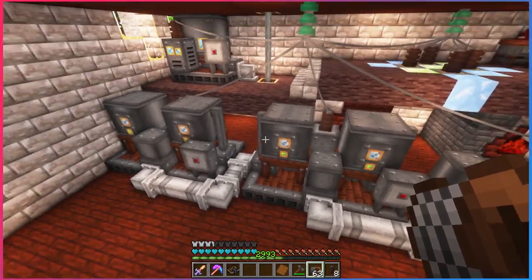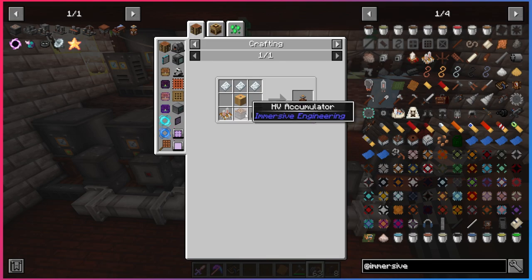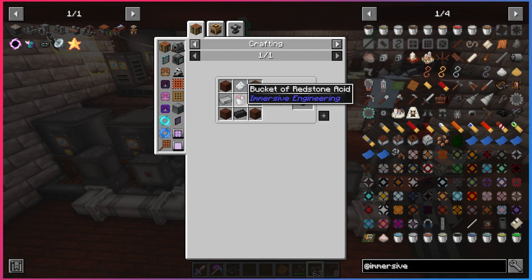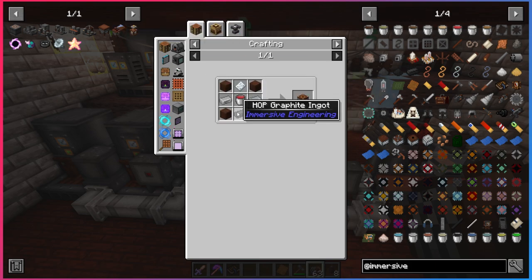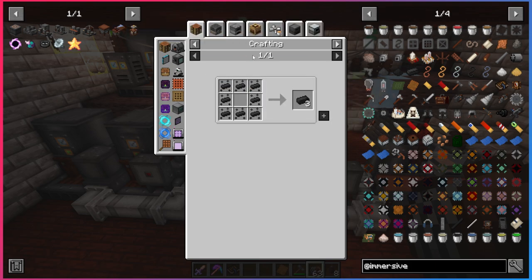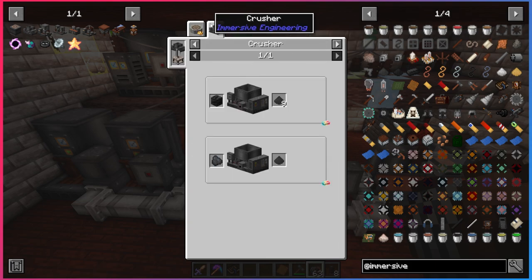All of this just to make one item — and the crazy part is that's the hardest item in this Tesla coil recipe. Everything else I can just make by hand except for one item. We're going to need an HV accumulator, which needs a bucket of redstone acid and a hop graphite ingot. The hop graphite ingot is difficult because you need hop graphite dust, which you only get by putting coke dust into an industrial squeezer, and the only way to get coke dust is to crush it with a crusher.